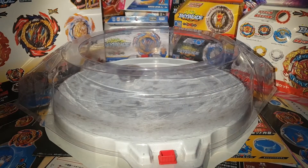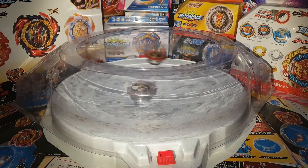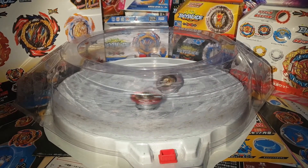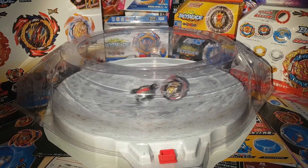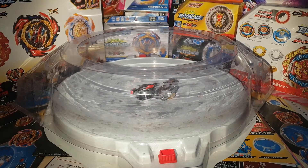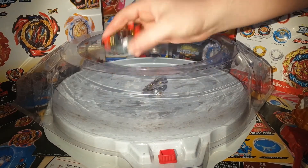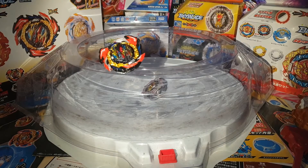Round 3, strike. Belial's stalling, then makes one powerful attack to Raphael — hits the wall and then attacks Raphael. The strategy's working. Raphael's wings are up, but Belial outspin it. Good strategy by Belial making sure Raphael's wings don't come up — strategy paid off. That one goes to Dangerous Belial. It's now 1-2.